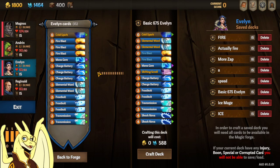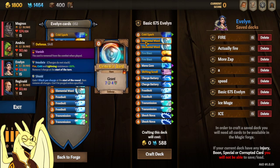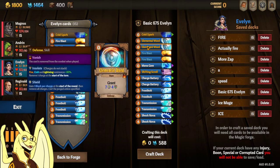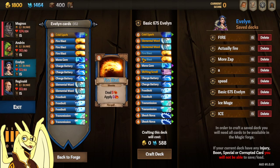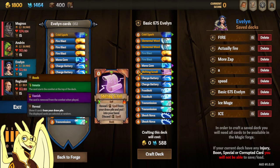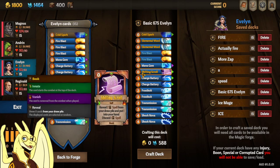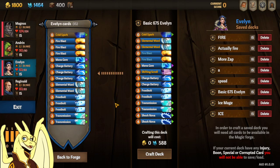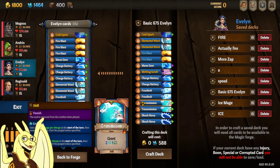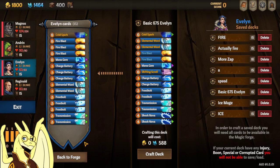I believe I removed 1 charge battery, 1 frostbolt, and 1 fireblast, and ended up upgrading the elemental wards to cost 0 — it's a very cheap upgrade. I upgraded the fireblast to By Fire, and I also purchased one of these Shifting Scrolls, which lets you reveal 2 spells from your draw pile and put one in your hand. Really good if you want to get your Shock Nova out first turn. Transmissions you can upgrade to be cheaper or just always last.